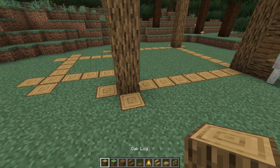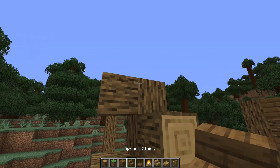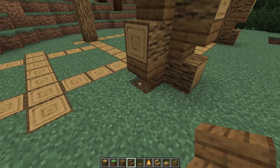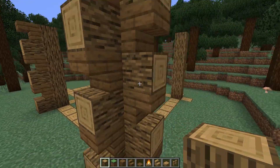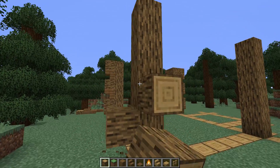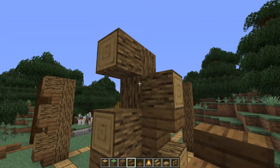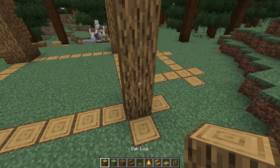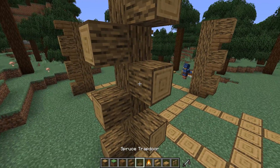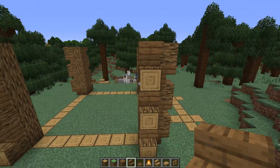Let's repeat this on the other side — go right here on the bottom end, every other one up till we get to the top, then stairs above. Continue that on this side all the way up. Repeat the pattern on the remaining sides: bottom log every other one to the top, replace the little bottom piece with anything, then stairs in the gaps. Repeat once more on the last edge.